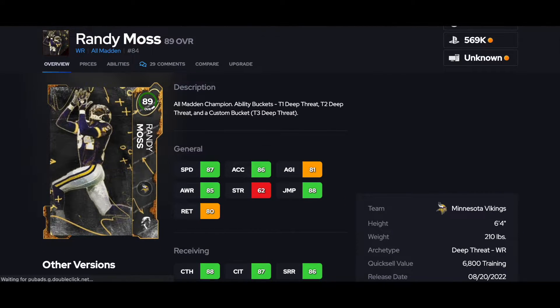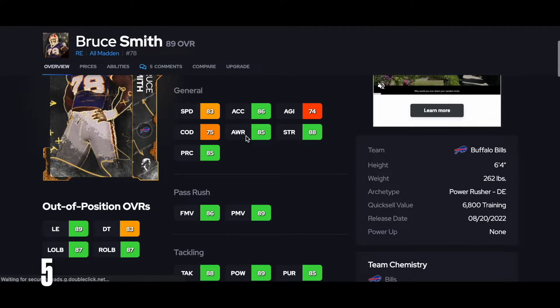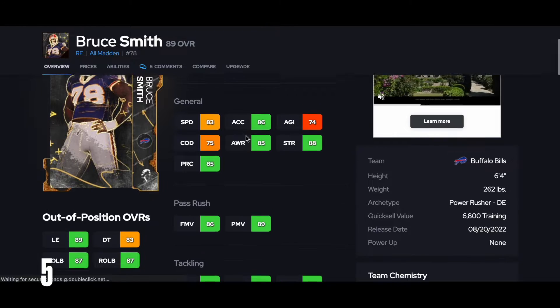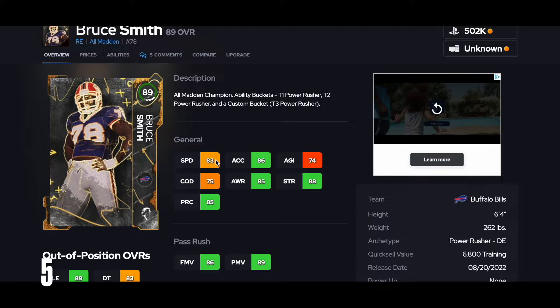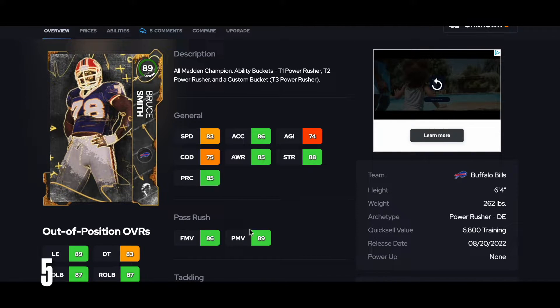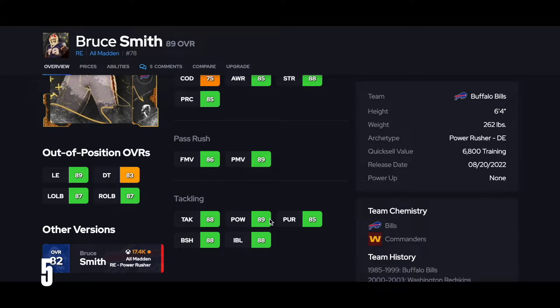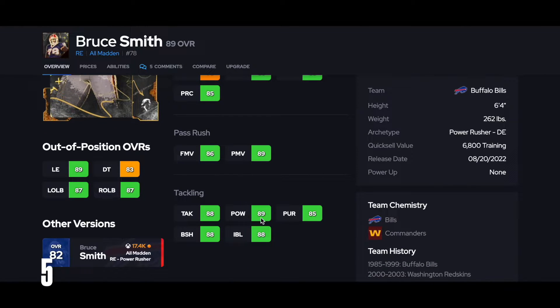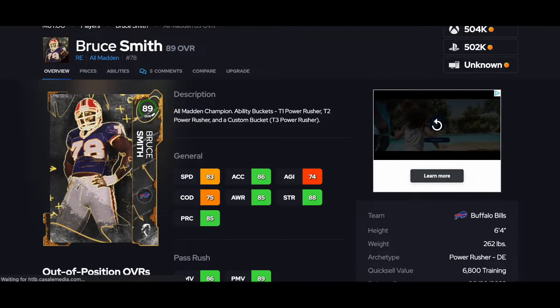Now we're getting into the top 5. At number 5, I have Bruce Smith, and he's going to be a monster for you. This is a great card — 83 speed, 86 Excel, 86 finesse, almost 90 power move. You could get him to 90 power move very easily. Other stats are really great. The issue is he doesn't get over 90 on anything just stock. But 88 block shed — really, really good card. He's going to be a monster. That's why he's number 5 for me.